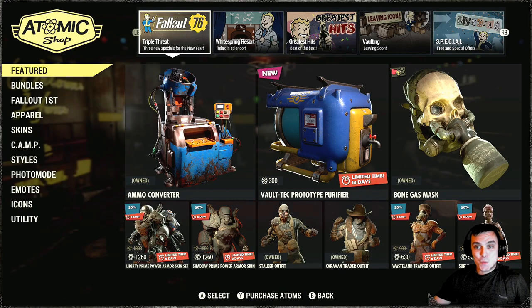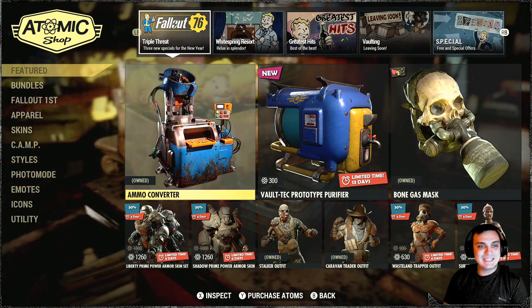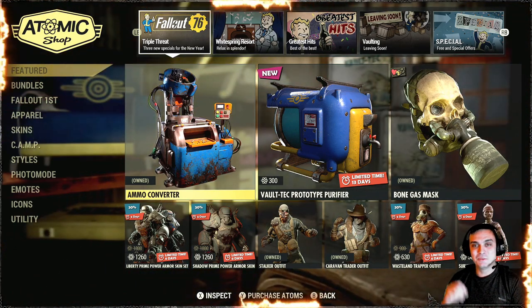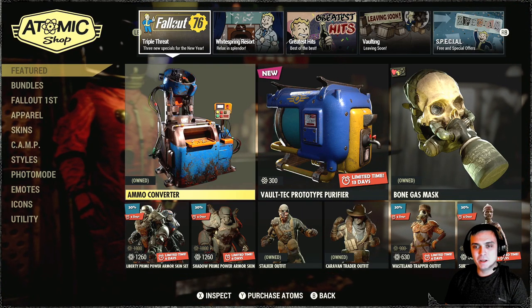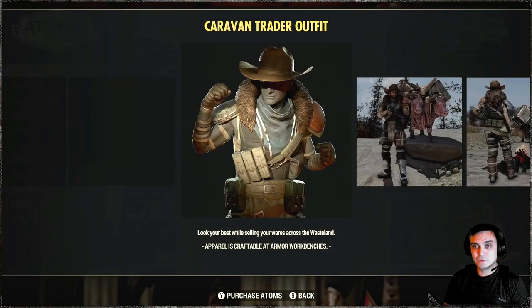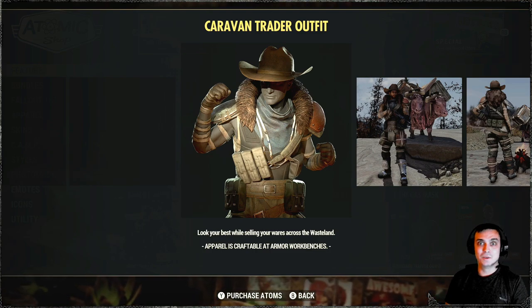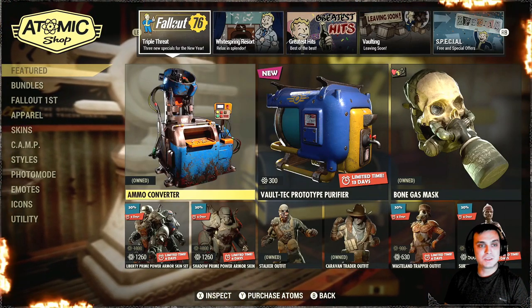Alright, let's see what we got. Ammo Converter - it actually made it to the Atomic Shop. Just for those who do not know and just started playing recently and haven't played Season 1, this was included in Season 1 and I thought it was included for Gold Bullion. It's back to the Atomic Shop. I'm going to switch to my wife's account because that account doesn't own anything and we'll be able to see the prices. I'm really curious to find out what's the price for this thing. And we'll see a couple of good items like the Caravan Trader outfit that a lot of you have been asking about for the past months, because I've been rolling with this outfit for the last couple of months and it's back. Let me go ahead and jump to my wife's account and we'll see all the prices.